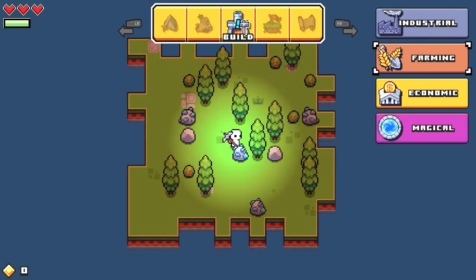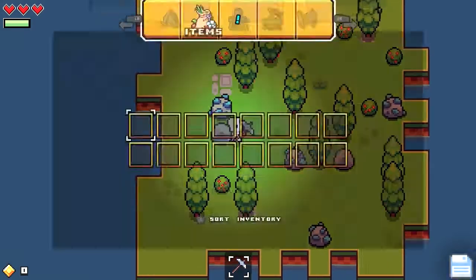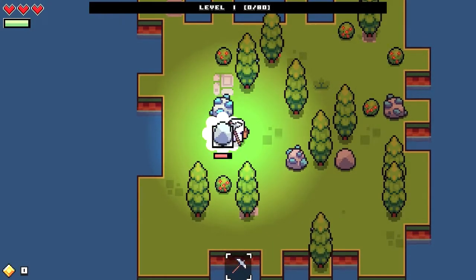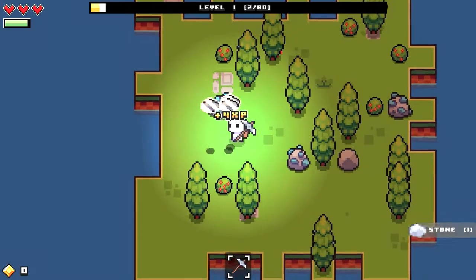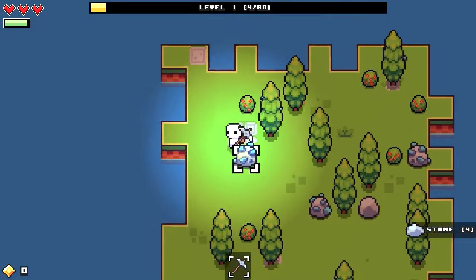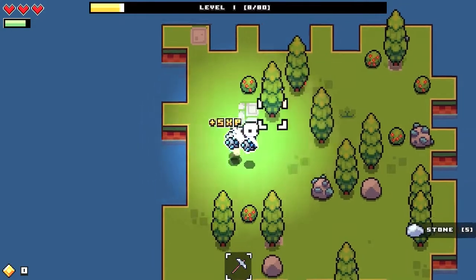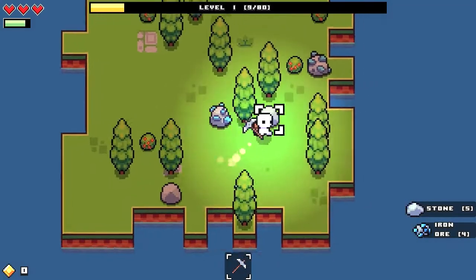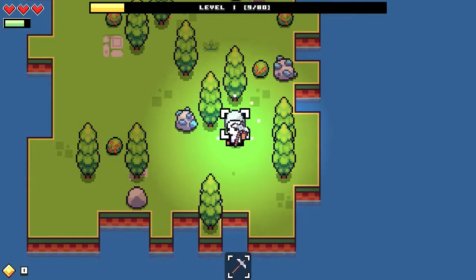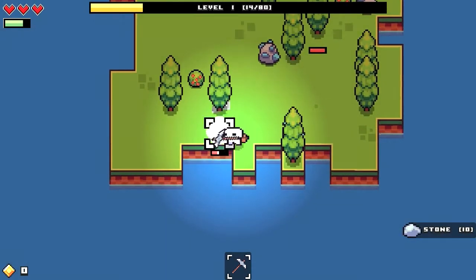Oh, I need stone. Okay, there we go. Wrong button. There we go. Oh my goodness. I don't think this is stone, but I'm going to get some anyway. Or was it? Sweet — stone! Because I need stone as well.